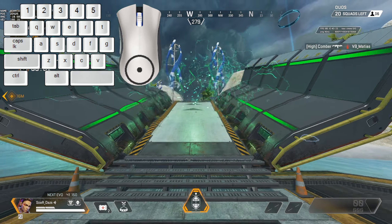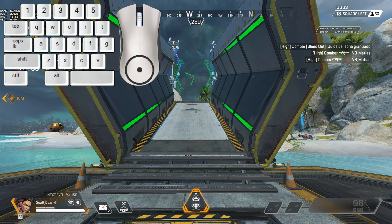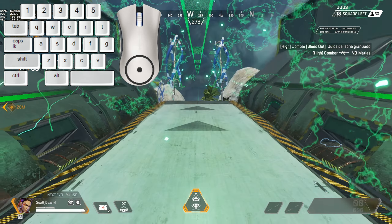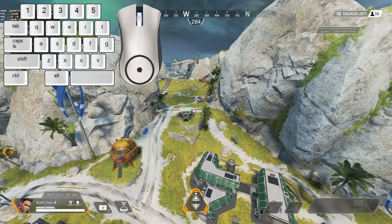The biggest thing is that whenever you walk into the gravity cannon, you're going to see it activate — and you want to be able to jump right before. I kind of think of this like a delayed tap strafe, if you will. I have the inputs on the upper left so you can see what I'm pressing. When this happens, what you want to do is jump and have yourself be mid-air.